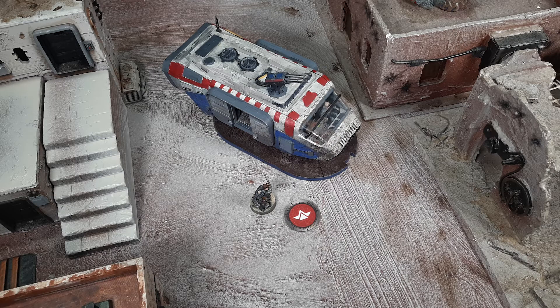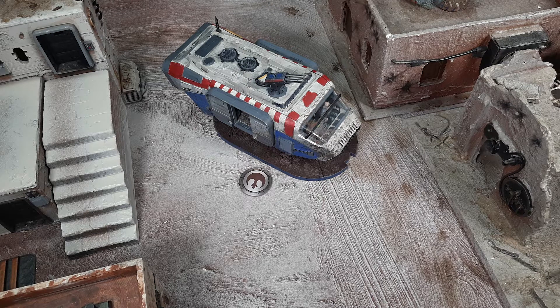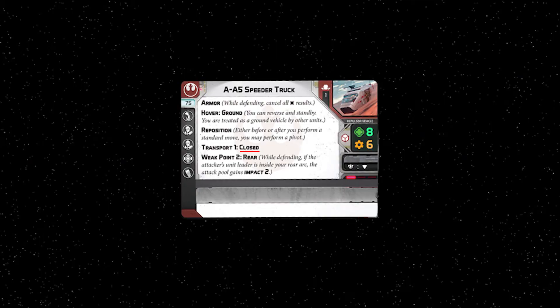Jyn's Uber has arrived, and because the vehicle base is within speed 1 of the unit leader, Jyn can spend her entire activation to embark. For closed transport vehicles, it takes an entire activation to embark; for open transports, it's just one action. As a unit performs an embark action, they get a speed 1 move as part of the action, so as long as the unit leader is within speed 1 of the transport base, the unit can successfully embark. A unit keeps all of their tokens as they embark.